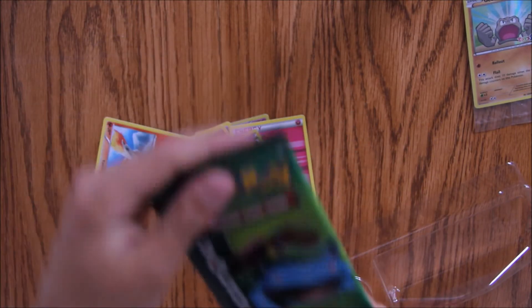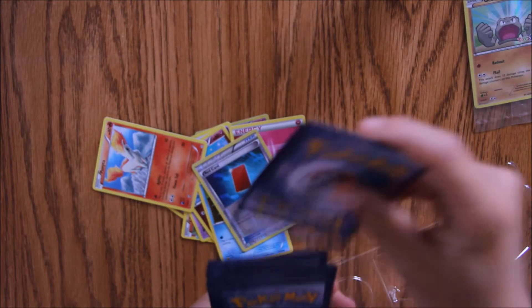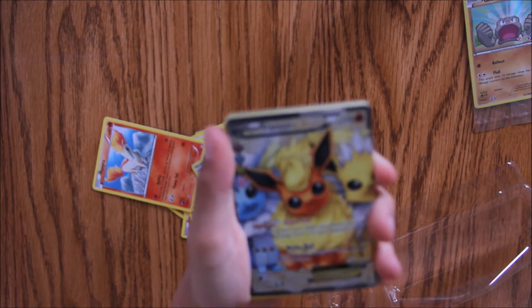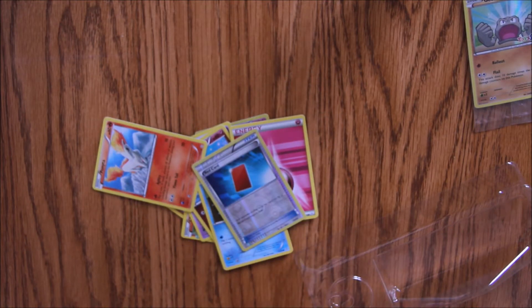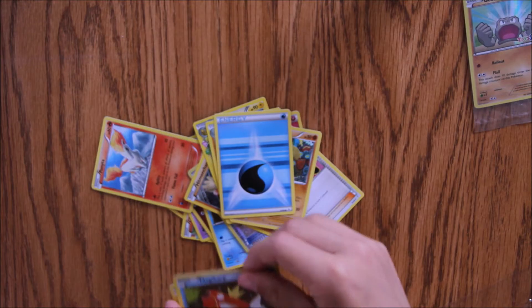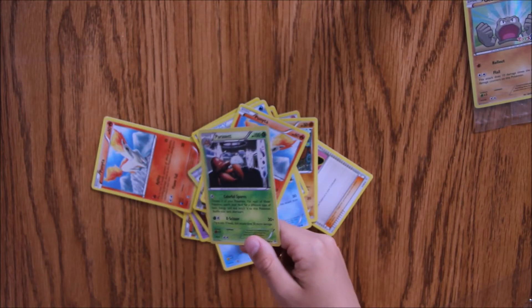Now let's move on to the Venusaur Pack. Looks like there aren't codes for Pokemon Generations. Hey look guys — we got a foiled Flareon EX to add to our collection. Hitmonchan. Raichu. Emma. Graveler. Diglett. Special type of water energy. Magikarp. Ponyta. And a foiled — kind of foiled — Parasect with X-Scissor and Colorful Spores.